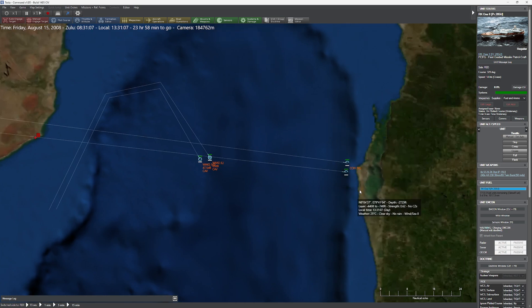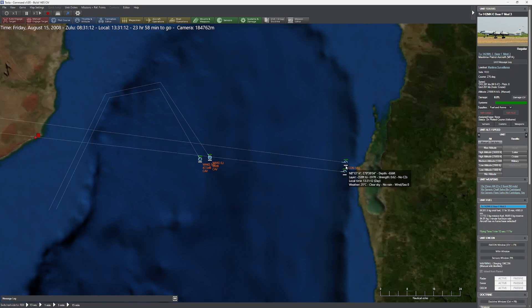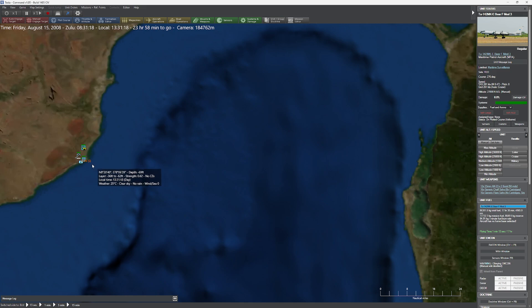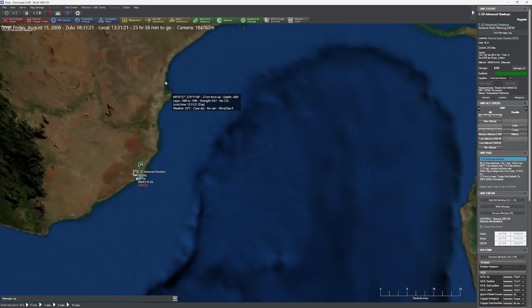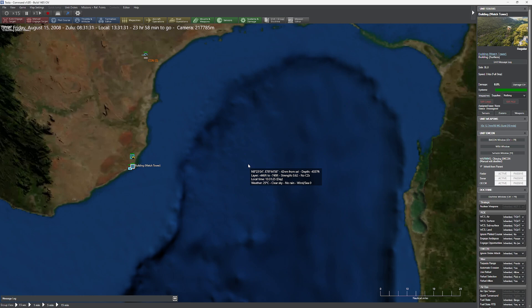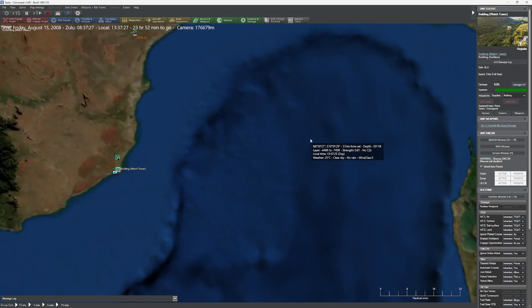Now I have two Tupolev 142s — one at 28,000 feet and the other at 27,000 feet. You can see you're getting a very large contrail. I have a watchtower here, and what we're basically waiting for is our two buddies to get into visual range. I'm going to quickly switch teams. The Hawkeye is just sort of chilling — I'll send him up so he doesn't accidentally ruin the fun. It's a pretty substantial distance, about 100 miles, so even at 15x it's going to take about a minute to get there.